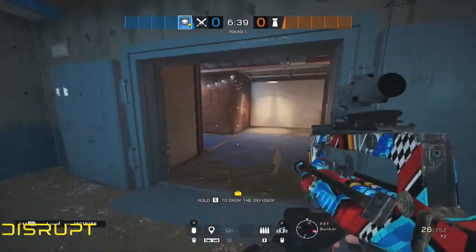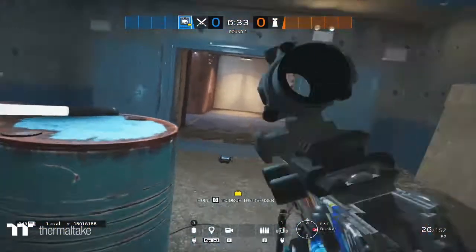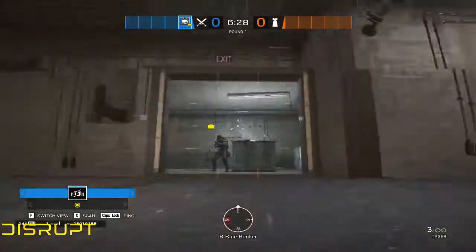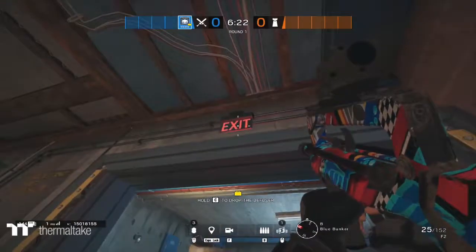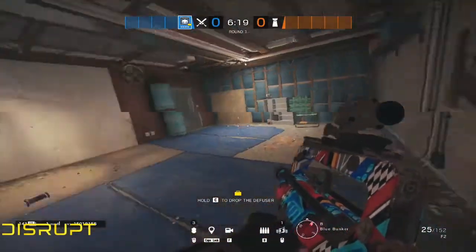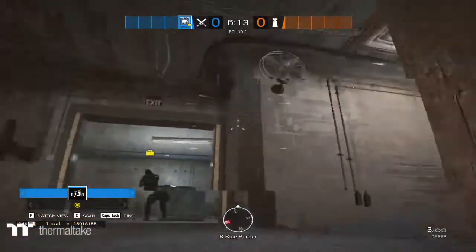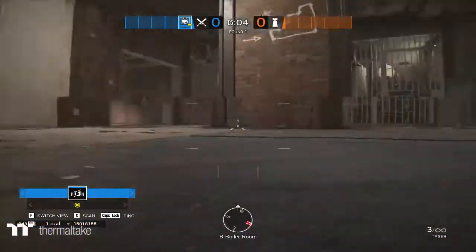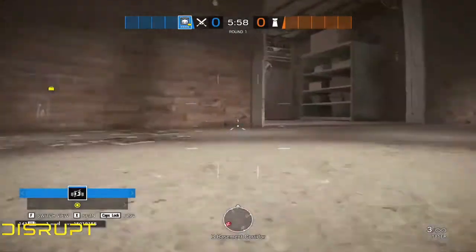For example, if there's a Lesion mine in the middle of the floor and you need to clear a Mute jammer, two ADS's, and a Bandit — don't use a shock drone on the Lesion mine. You can just shoot it with your gun. Prioritize things that are harder to reach, like an ADS around a corner or anything you don't want to expose yourself to. You don't want to walk in and back up trying to shoot a Bandit while exposed to multiple angles — just throw your drone onto the wall and shoot it safely.